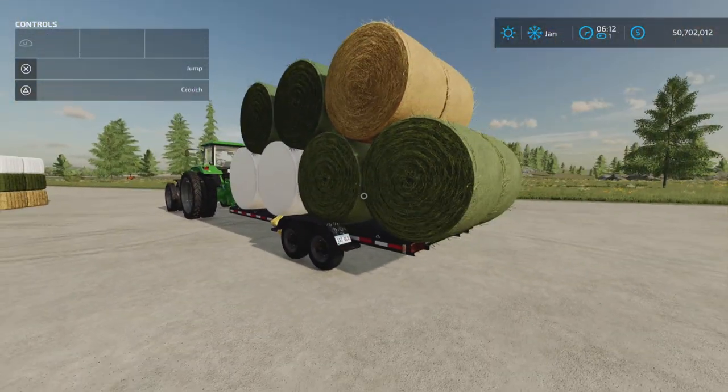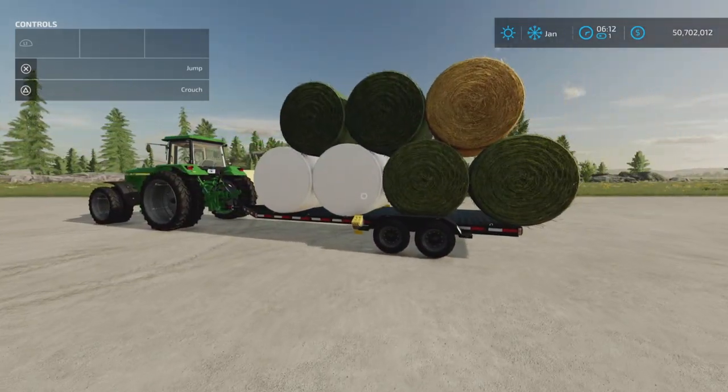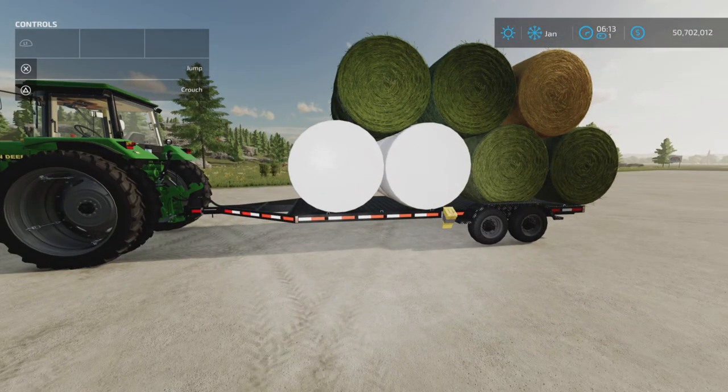No longer do you need multiple trailers to get different sized bales — it's all in one trailer now. Very nice. And that's update 2.000 for the Small Flatbed Auto Load Trailer by Mac Trucker 921, 19.78 megabytes to download.